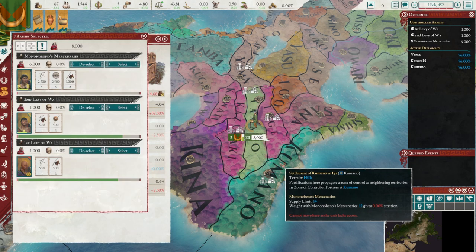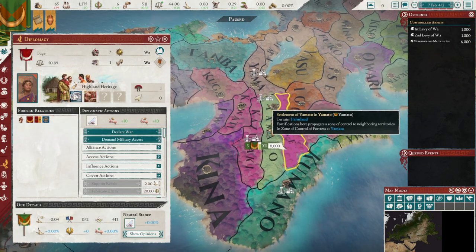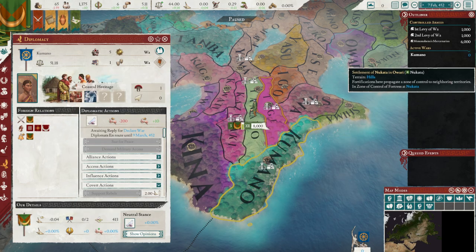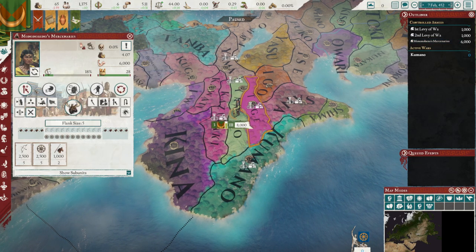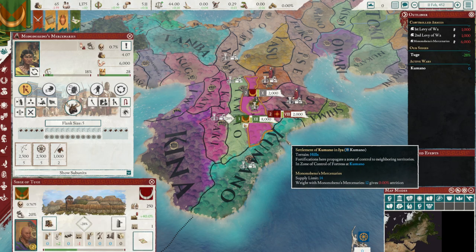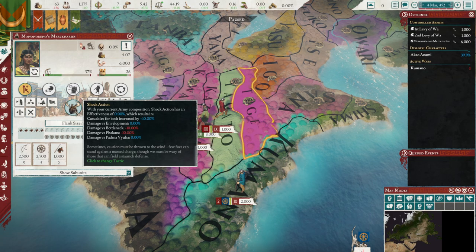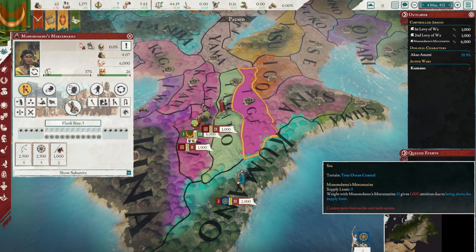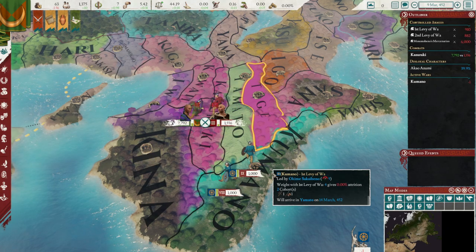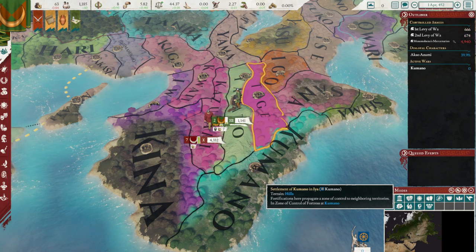I'm going to strong-arm once. Let's attach the units. Use deception? No, that's not good — lack of morale. Alright, this can work, but it's difficult.